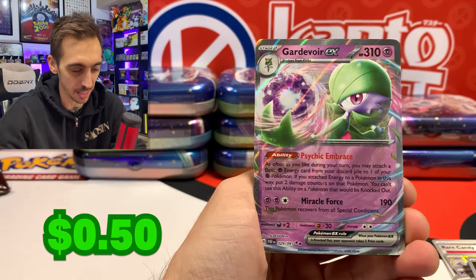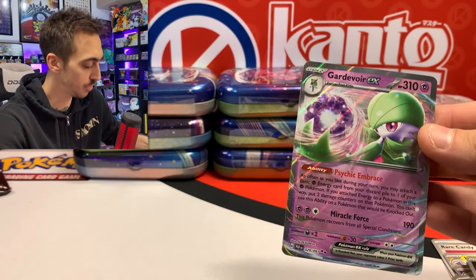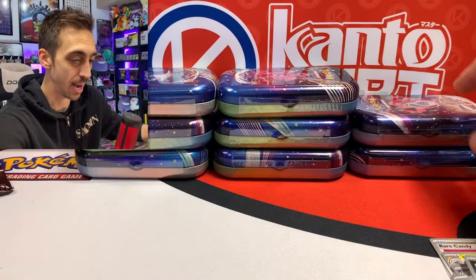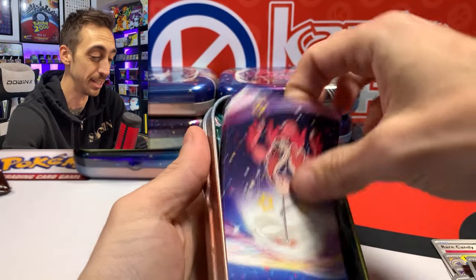Gastly, and we've got the Gardevoir EX. Needed that one in the binder too. Let's get you that code and drop the Gardevoir into a sleeve. Hopefully I put enough sleeves out today — every time I grab a little stack and think that's all I'll need, but with Paldean Fates so far, I've been wrong every time.